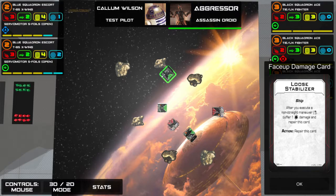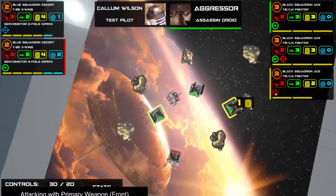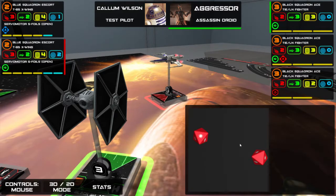I wasn't sure if this ship was within range three, so I would have failed the action. The target lock is only in effect when I attack the ship I locked — if I attack a different ship, it wouldn't be in effect. While the TIE fighters moved, this one moved over an asteroid. As a result, they had to roll a dice, landed on a crit, which means they suffered a critical hit — one damage with a bonus negative effect.